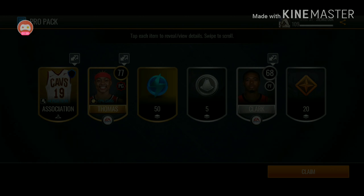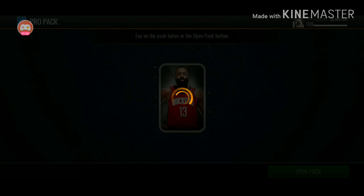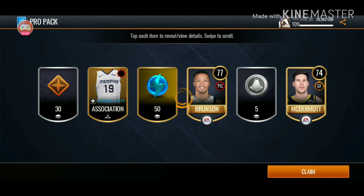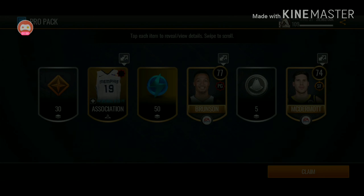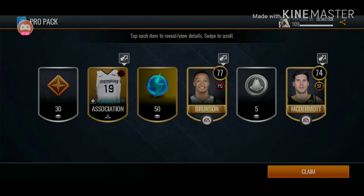It actually doesn't look bad. Final Pro Pack — let's see what we're going to get. They also changed the front of the Pro Pack to James Harden. It doesn't really matter, but we get a 77 Jalen Brunson right there, and a 74. Does McDermott have a three? 74 three-point — okay.